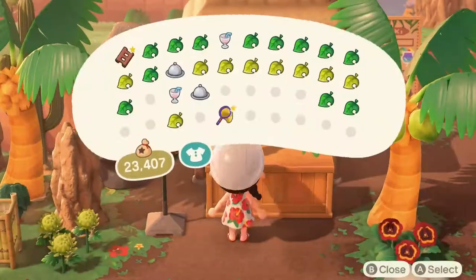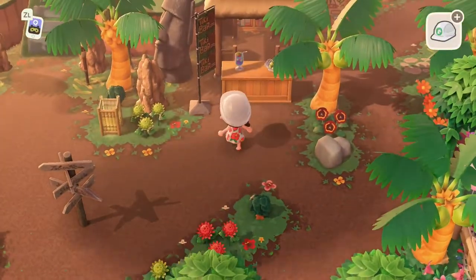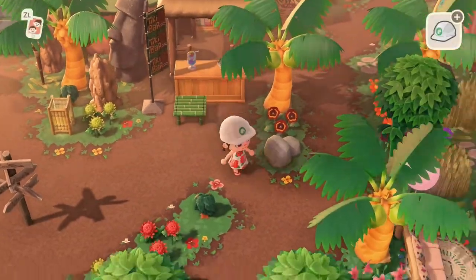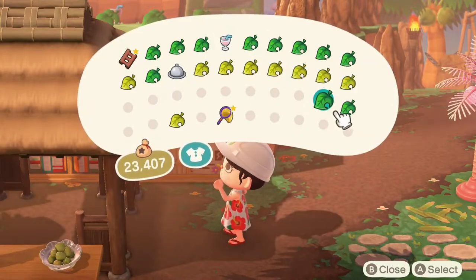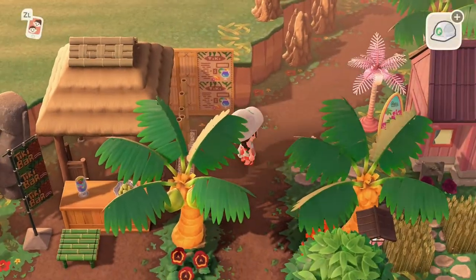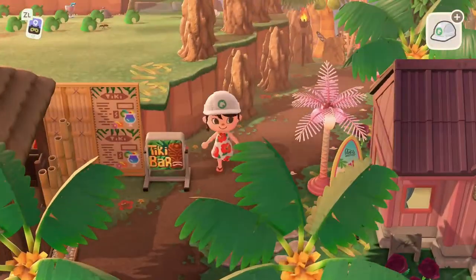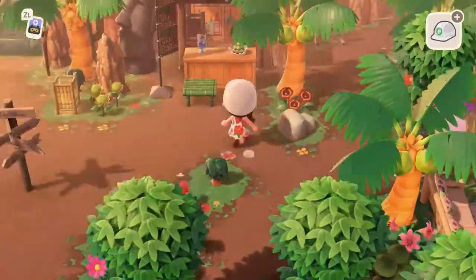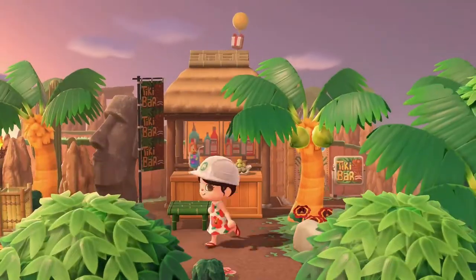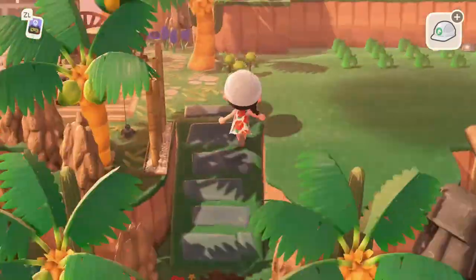I'm a little torn about the Moi statues — I love them, but they take up a lot of space so it's tricky to move other items around them. They're a Gulliver item — you can get one by helping out Gulliver and shoveling up pieces of his phone. We're adding a glowing sign, which I absolutely love, and a vertical sign. We've also framed everything in with one of these countertop pieces.